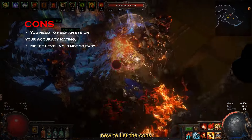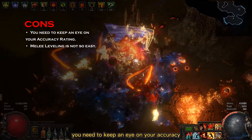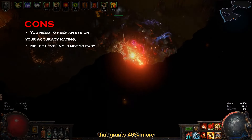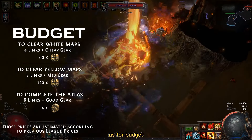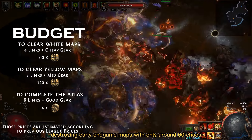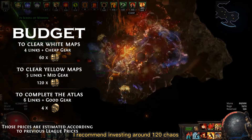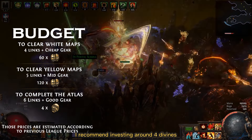Now to list the cons, the first thing that comes to mind is that you need to keep an eye on your accuracy. This is because of the keystone Precise Technique, which grants 40% more damage if your accuracy is bigger than your life. As for budget, this build is cheap. You can get it destroying early endgame maps with only around 60 chaos. To comfortably progress to yellow maps I recommend investing around 120 chaos, and for easily completing your Atlas I recommend investing around 4 Divines.